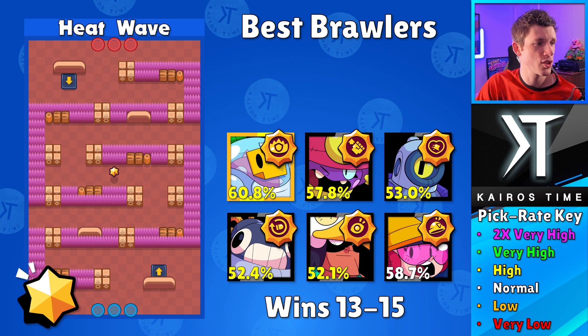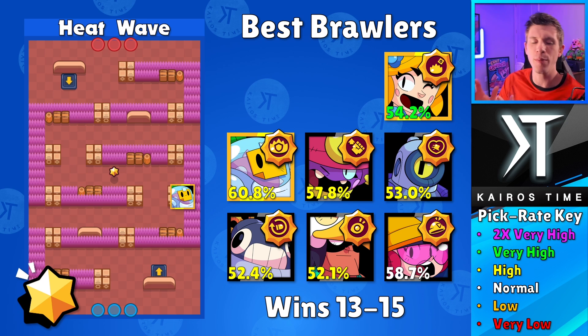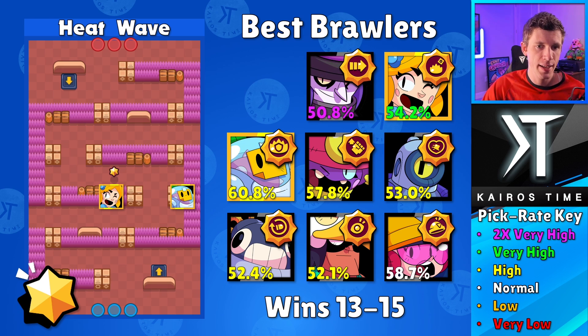Sprout has a 60.8% win rate with a high pick rate — I highly, highly absolutely recommend the Photosynthesis star power. Sprout is so good in the bushes with that star power because it shields him, and with his gadget he can heal up whenever he needs to, reducing an insane amount of damage. For Sprout, you want to go over and cover this bush area — hang around here so you can see enemies trying to enter the bush, use this bush to keep yourself alive, attack over the center, and be wherever you need to be. Next we got Piper with the Ambush star power — incredibly good with that additional damage — 54.2% win rate with a very high pick rate. Piper goes right in the center, and once her super is charged she wants to blow up this wall to make it very difficult for the enemy team to get a foothold on the map.